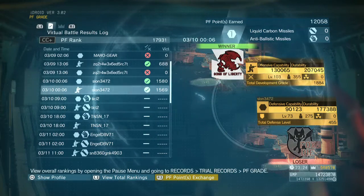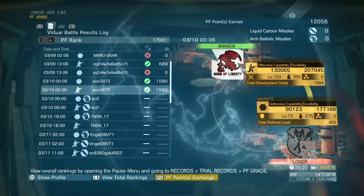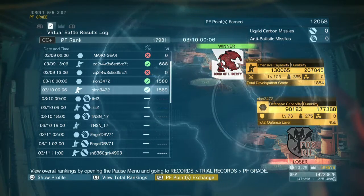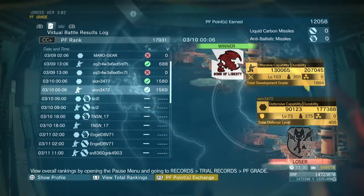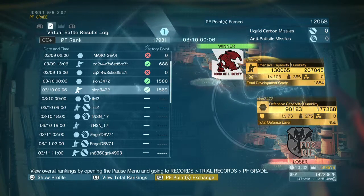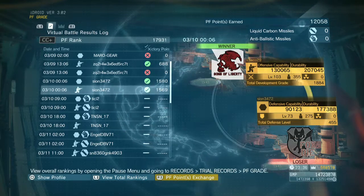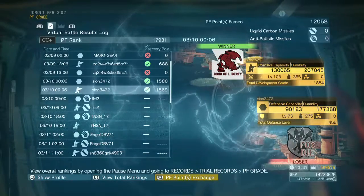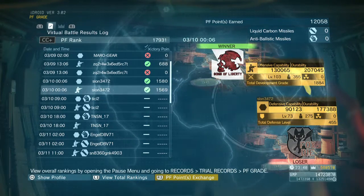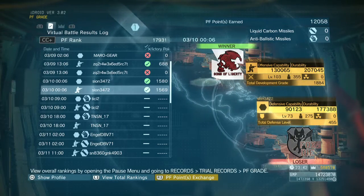Defensive durability is based on security team staff numbers, your number of platforms, resources owned — processed materials, unprocessed materials, number of nukes owned, and your GMP. What Konami's website doesn't specify is exactly how resources or values translate into the figures that make up your durability and offensive capability. It simply says: if you have more of these things, the numbers go up; if you have less, they go down.